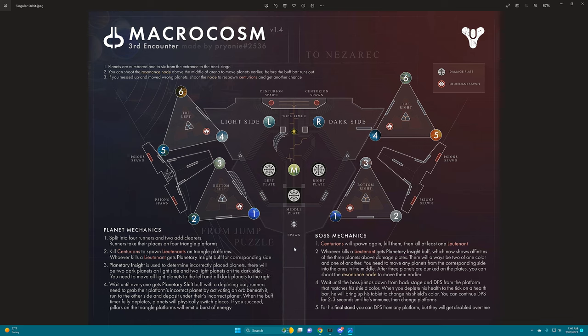So these planets — it's very easy with this one because it's the same pattern on both triangles: one, two, three, four, five, six. It's the exact same pattern on all platforms, on all planets, which makes it very simple.